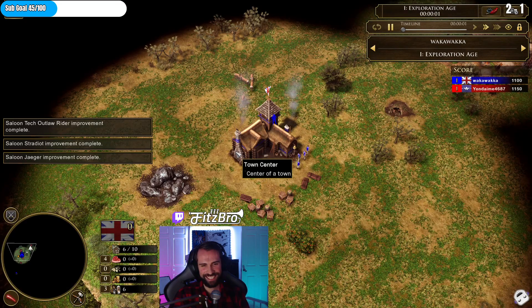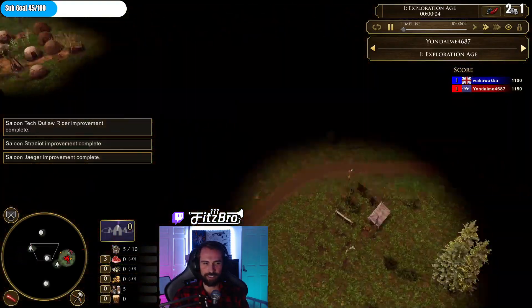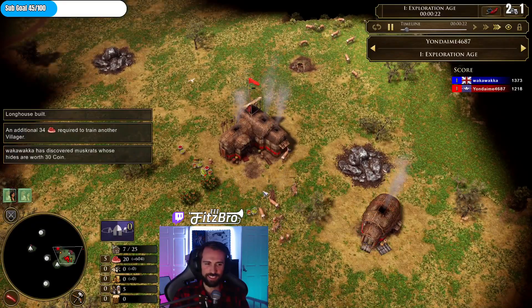We gotta watch that again — it happens so fast. I gotta try this, I'm definitely gonna try this. Next time we play these guys I'm just gonna try it like every round like a broken record. Okay, so here we go — he grabs the crates, goes right to food, trains one villager, I believe, is what he did.